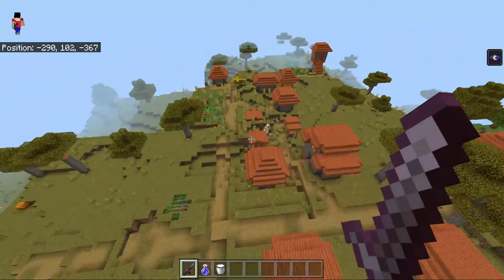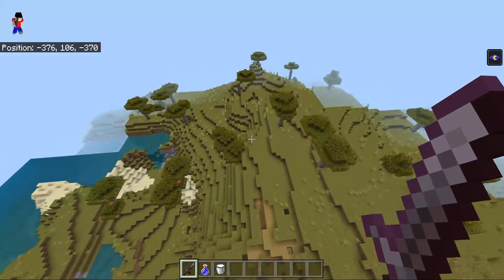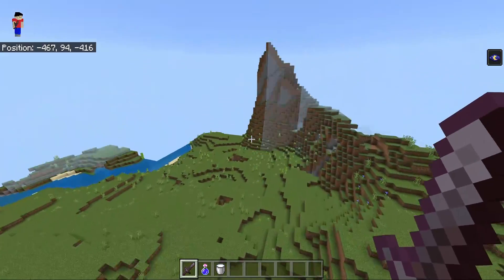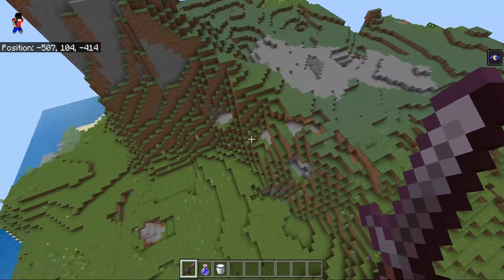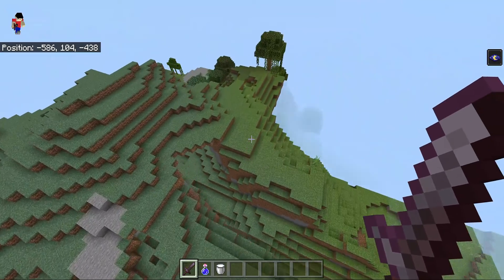We found a village. Usually if we find a village, that means there's going to be a stronghold under it. Find a village, find a swamp — that's what it usually means. Oh, we just found a swamp.